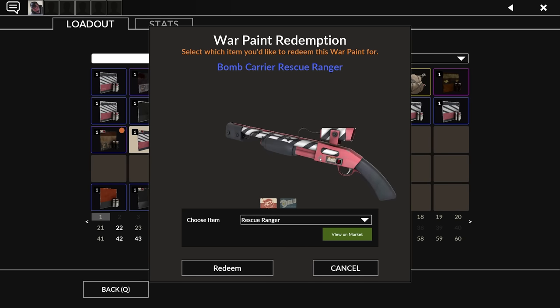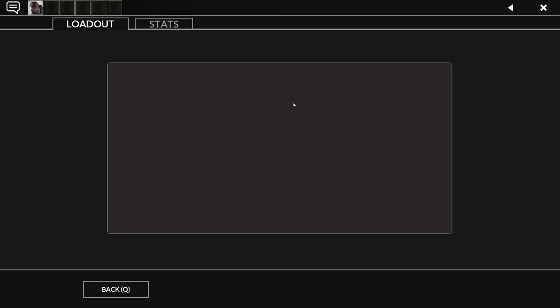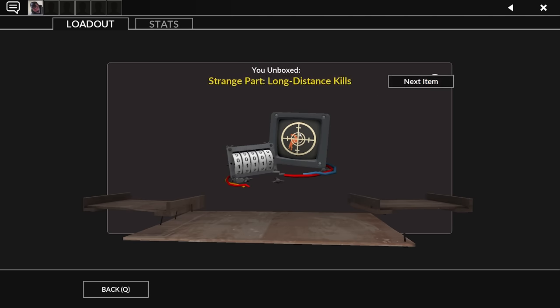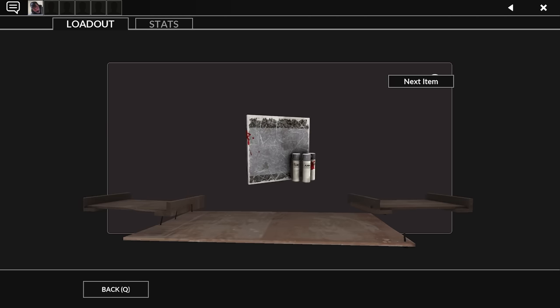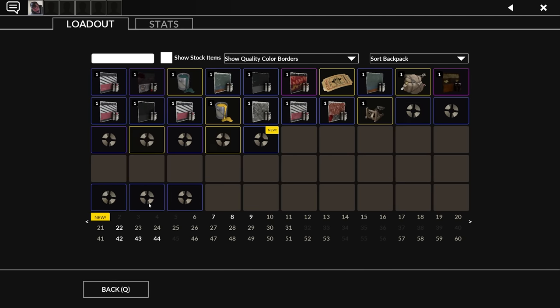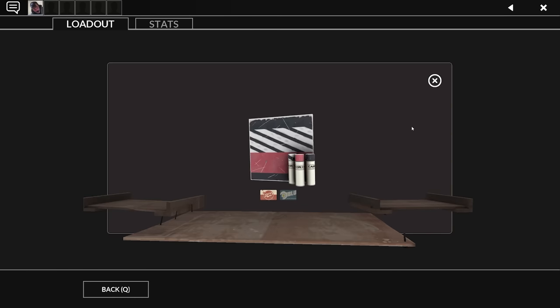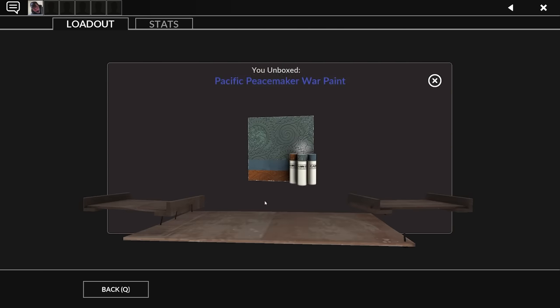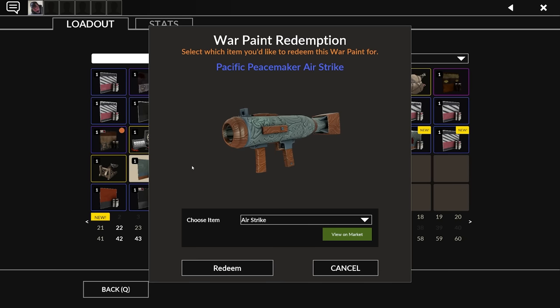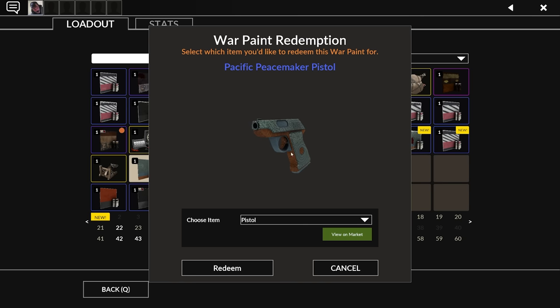Looking like a damn candy cane, and it looks pretty sick on the shotgun too. We've got two factory new stranges — really lucky so far. Long distance kills — put that on a damn sniper rifle. And we've got a steel brushed, finally. But it's really dinged up — I love steel brushed in factory new. I'm really hoping that even if it's not strange, I just want one steel brushed factory new skin. Pacific Peacemaker looking real slick. I like that one a lot — that's a classy skin.